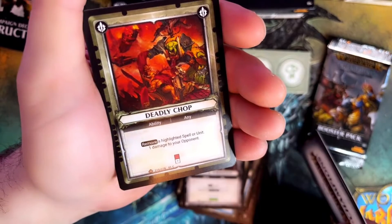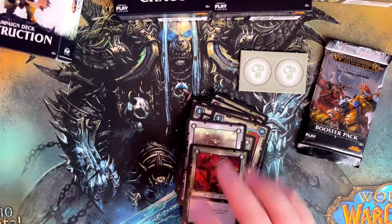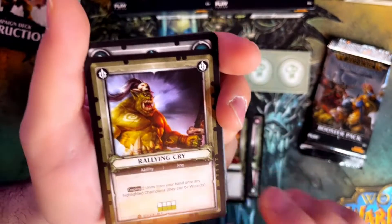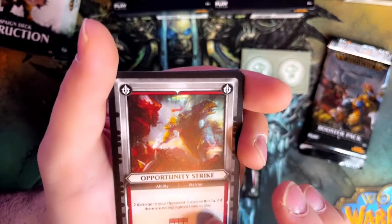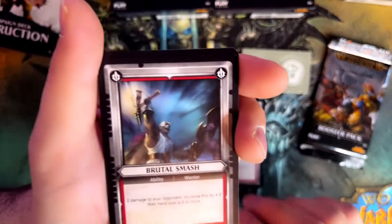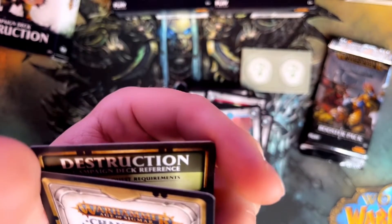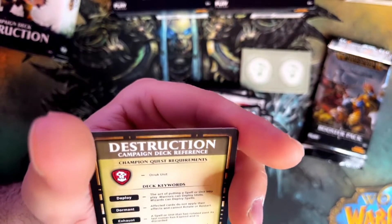That doesn't look like the same color as the others — I presume it's a different type of card. Deadly Chop. Rallying Cry. Mystic Shield — oh, it's a spell, and the rest of them are abilities. Opportunity Strike. I presume these are neutral cards that any deck can use. Opportunity Strike. Brutal Smash. Arcane Bolt. And a normal card. Booster cards — scan and share to unlock digital boosters. And the Destruction Campaign Deck Reference.